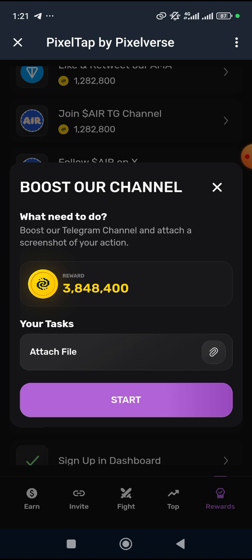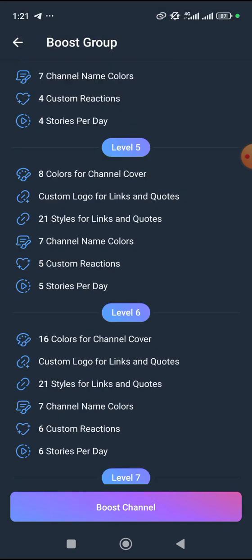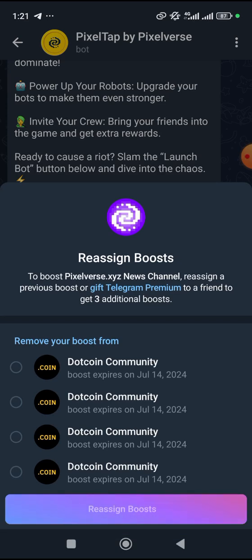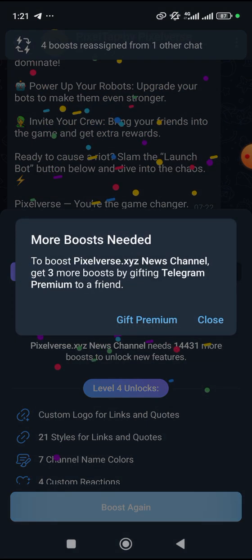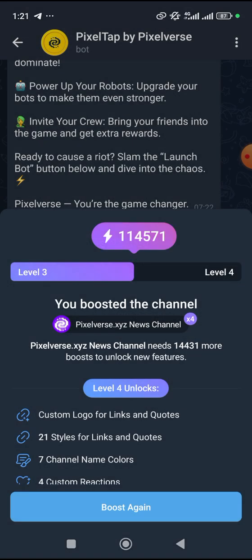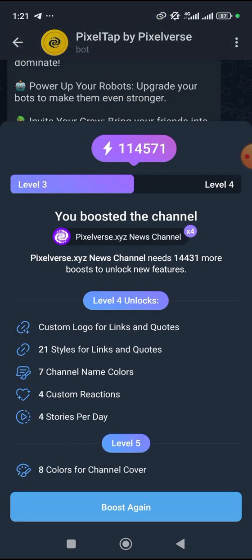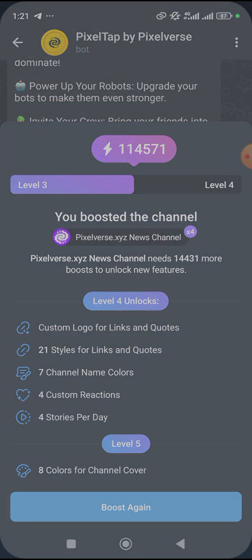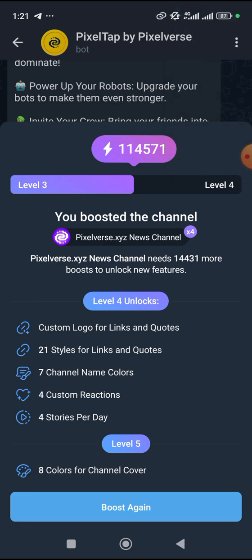What you do is take a screenshot showing that you have actually completed the action. They are asking us to boost their channel, so to boost the channel you do what they ask, then click 'Boost' again. They are asking us to complete this part — I won't do it right now so I will just take a screenshot.